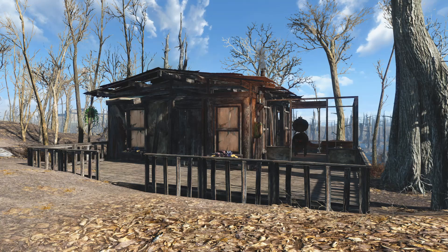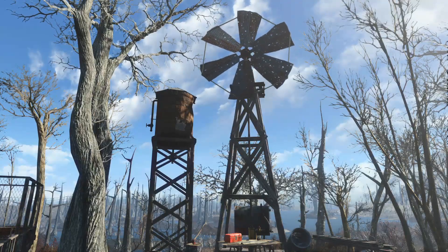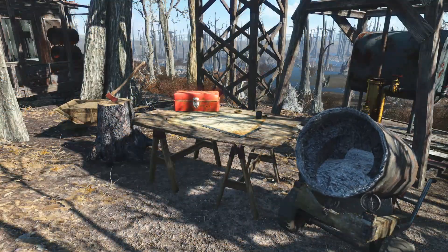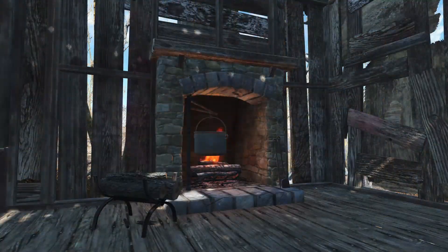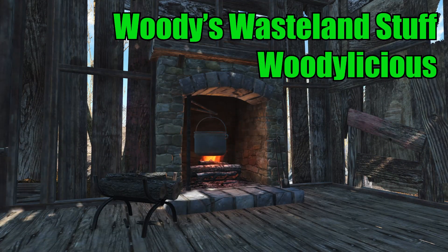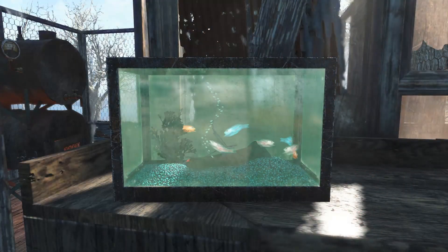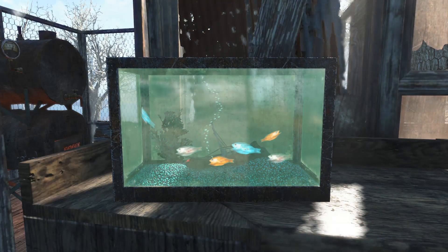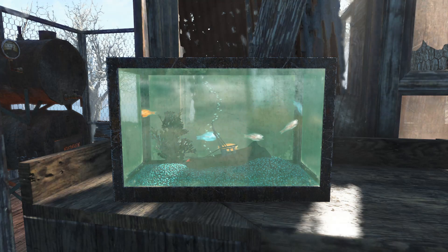Hey, how's it going guys, and welcome back to another episode of Fallout 4 mod reviews. Today we're going to try something a little bit different - rather than looking at a new release, we're actually going to look at an old release that I discovered recently that I somehow didn't know about. Today we're looking at Woody's Wasteland Stuff by Woodylicious. This mod adds a ton of cool new settlement items that fit perfectly into the game, with some expansion on the vanilla shack stuff as well as some completely new things that just should have been in the game in the first place.